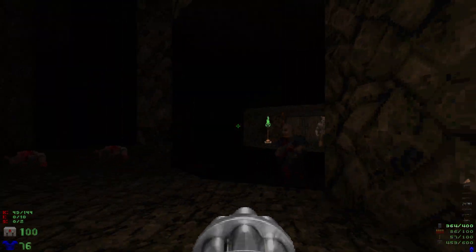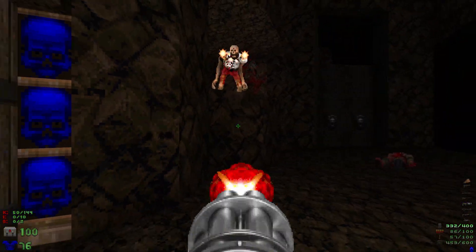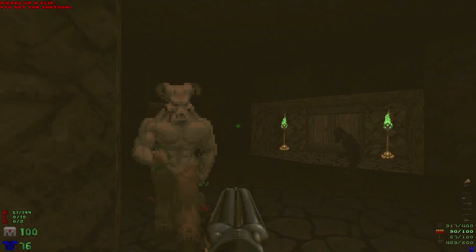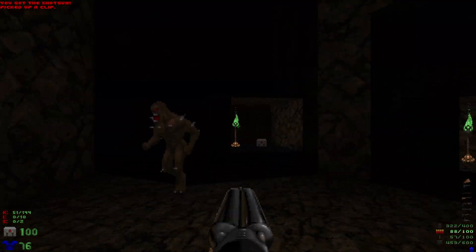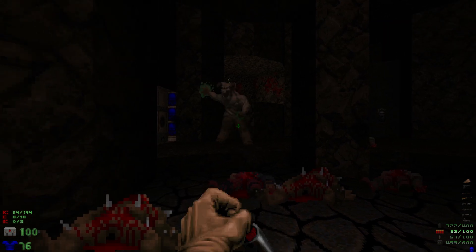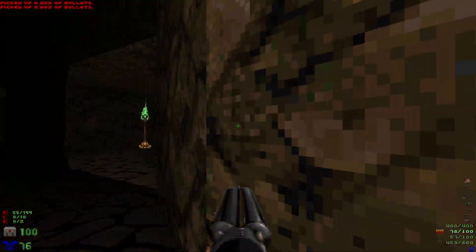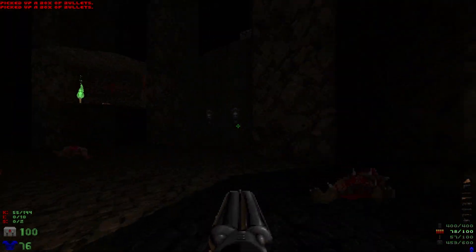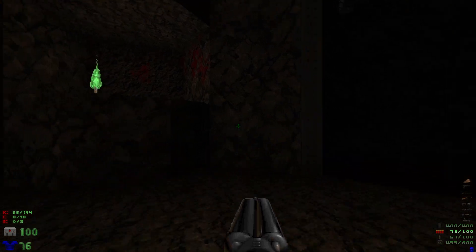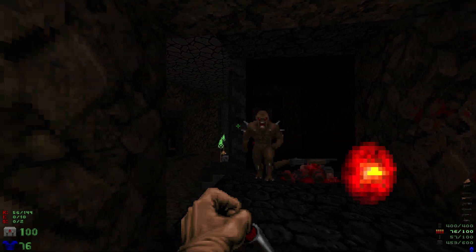Let's take out this revenant — watch out for the shotgunner. Now let's take out the hell knight and the imps here. Some ammo and health if we need it. Let's head up this lift because we can't go through the yellow door yet. When we get up to the top, let's take out these imps.